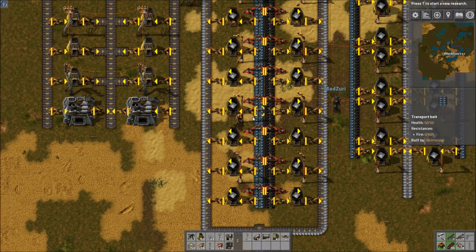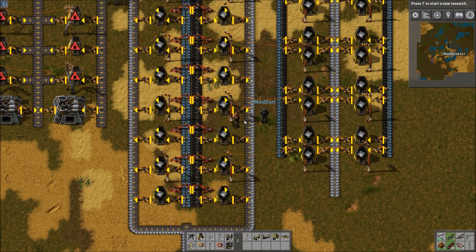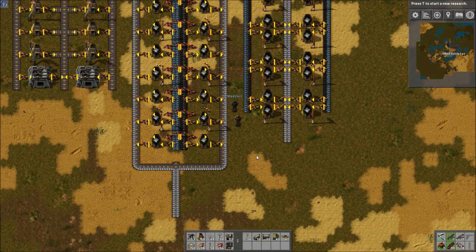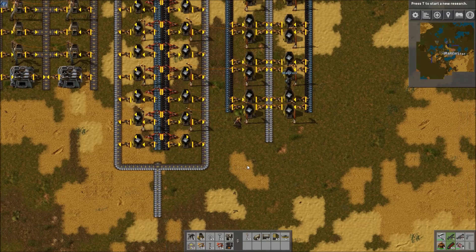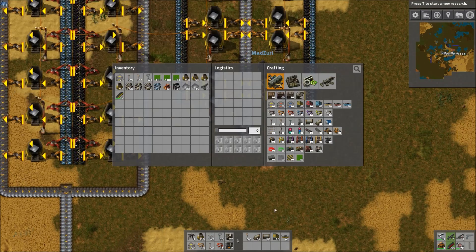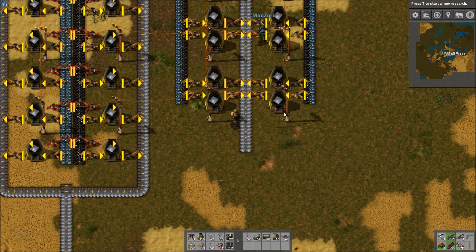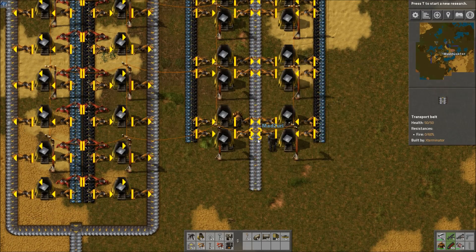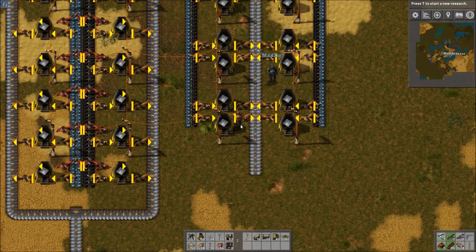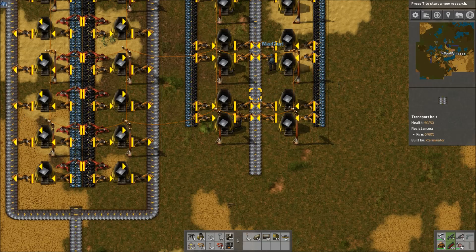There are a few other things to cover that are probably not good to do. Something else commonly seen is a build where one side is copper and the other side is iron, with a mixed belt in the middle. For the most part, you want to avoid using mixed belts, at least this early in the factory. You need them for more complex things, but for smelting you definitely want to keep pure belts — never mix the belts this early.